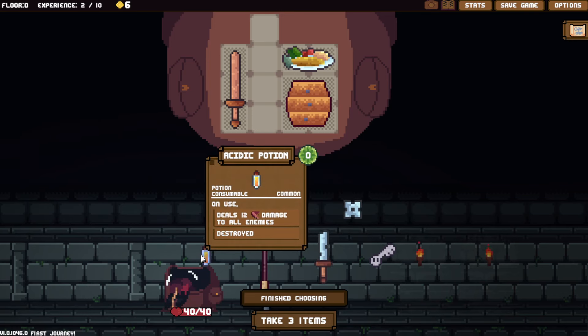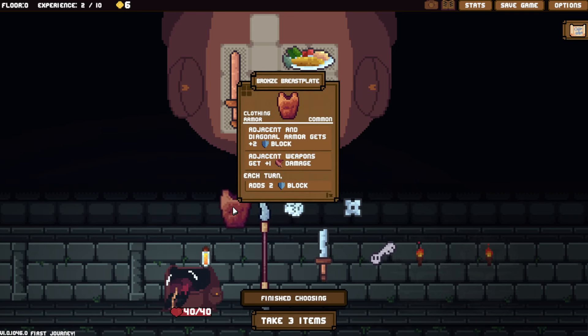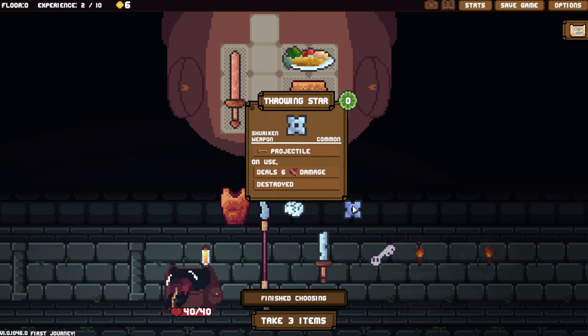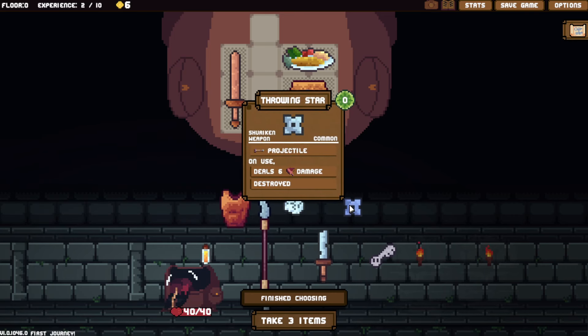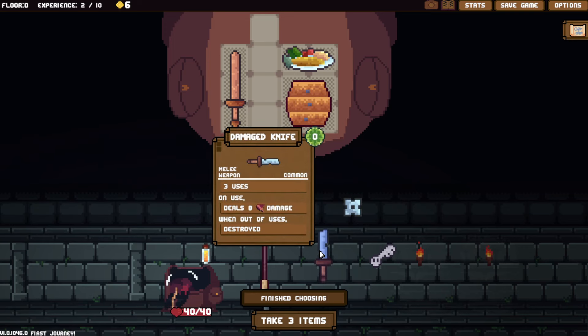Ascetic potion deals 12 damage to all enemies and it only takes up one square. What do we got here? Bronze breastplate — adjacent and diagonal armor gets plus two block, adjacent weapons get plus one damage, adds two block. It's pretty nice. A knife deals eight damage but you only get three uses out of it. On use, adjacent weapons get plus three damage this turn. And a small key.